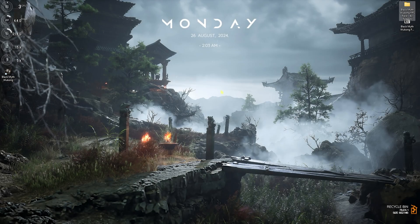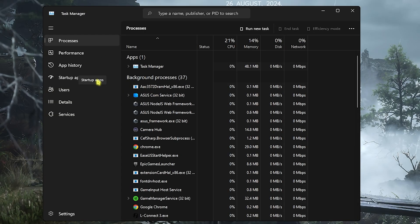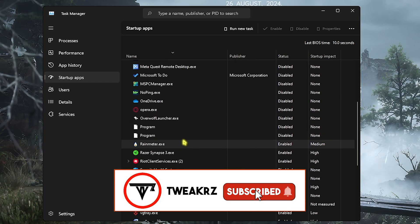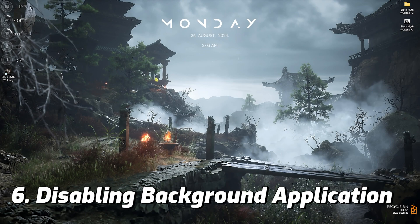Next step is disabling unwanted startup applications. Press Ctrl+Shift+Escape to open Task Manager, then click on Startup Apps. Right-click on apps and start disabling ones you don't use at boot. This saves a lot of memory and CPU usage, since background applications constantly consume your resources. Turning them off here means they'll only run when you choose to use them.